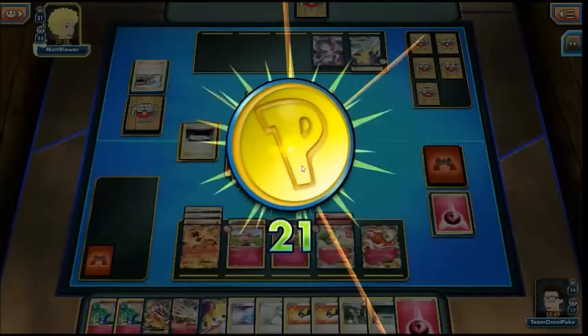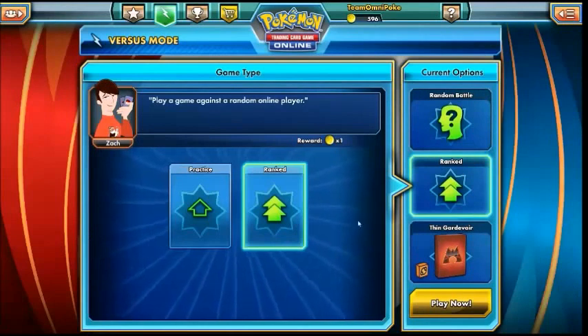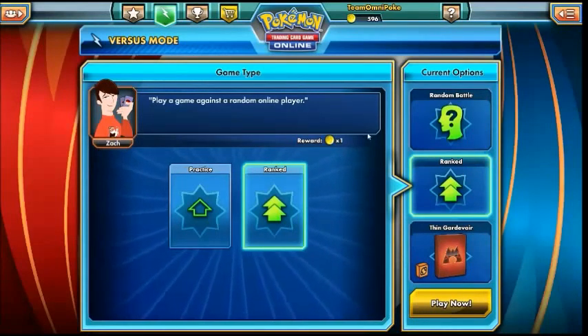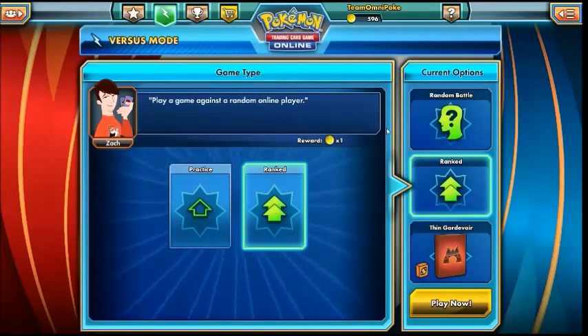So as you can see, Mega Gardevoir can do some huge damage — 240 damage was the biggest hit we dealt that game, which is absolutely insane. But yeah, not much else to say about Gardevoir — it's so much fun to play and definitely one of the best new fairy attackers out of the new Primal Clash set. So definitely give it a go if you haven't yet — you will certainly enjoy it. Thank you very much for watching. I've been Jack from Omnipoke and see you in another video.